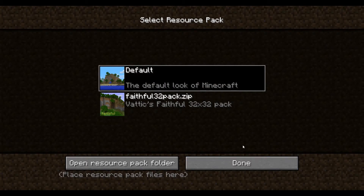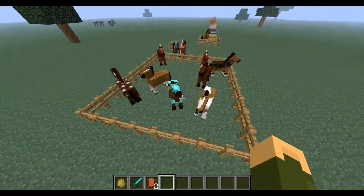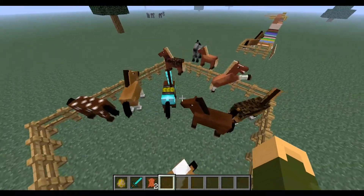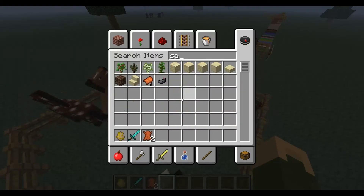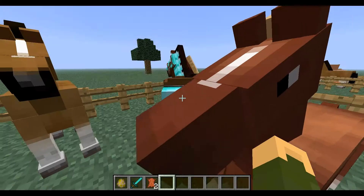Texture packs are now called resource packs. That is because you can now include custom sounds when you're creating your packs. If you just grab a saddle, this is the exact same saddle that you can find and put on horses.